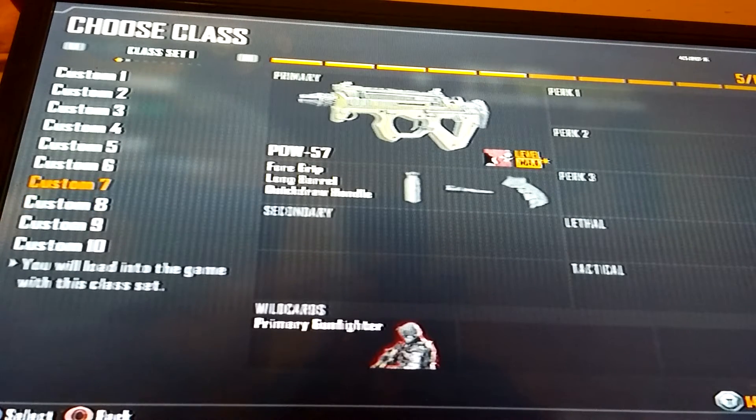Number two is the PDW. This was the first gun I've ever gotten gold — I fresh started but that's a whole other story. This is the first gun I've gotten gold in this whole game because I use it so much. The clip size is amazing, the fire rate is perfect, the sights are the best sights in the game, and it's very mobile. It's just so OP in so many ways. It's a rushing gun, it's a camping gun, it works for every kind of game mode. It's also easy to get gold, so it's great if you're starting out.